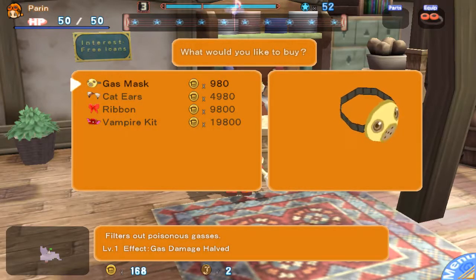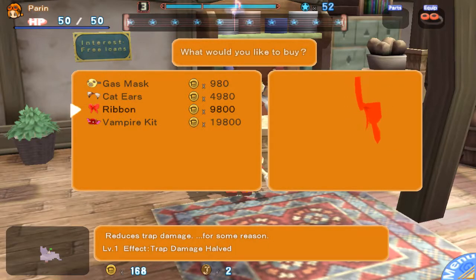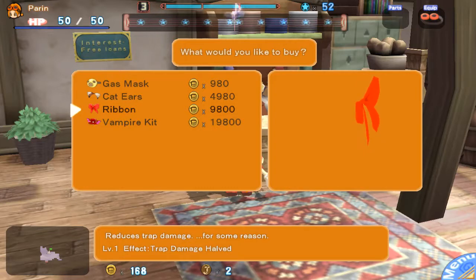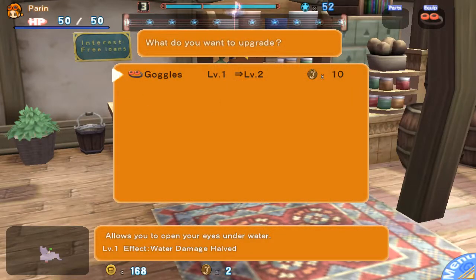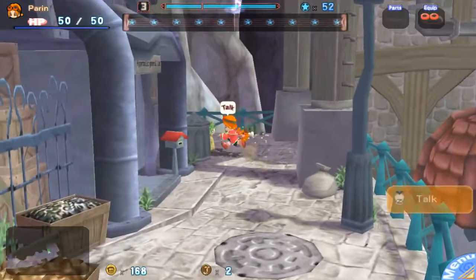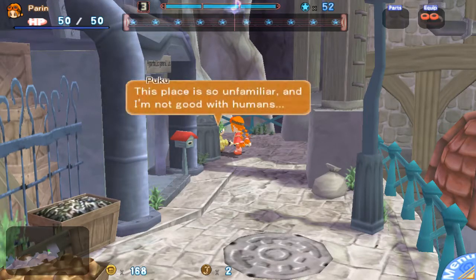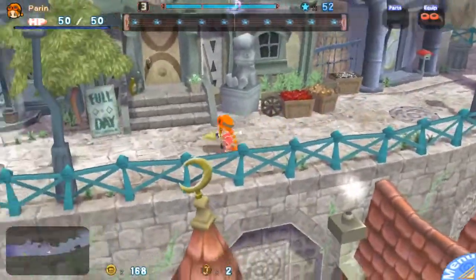Real quick — first things first, we want to get this Gas Mask pretty soon. We don't need it for anything in the first set of levels we're gonna be doing, but we're gonna need it by the time we get to the third set. We're also gonna need this other item, so focus on getting those pretty soon. I did check off-screen and — yeah — ten pieces of junk for upgrades. I do want to get the Goggle upgrade before we get into the second level usually, but it would take a little too long, so we're probably gonna go through level two without doing that.